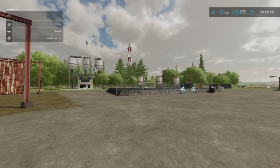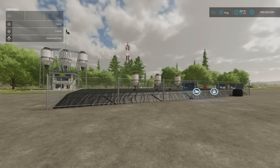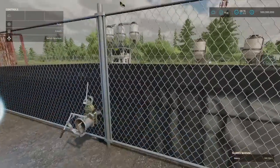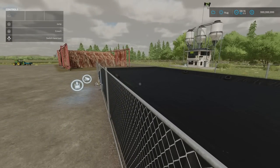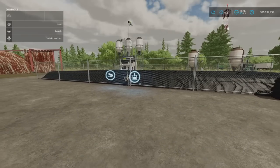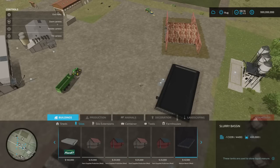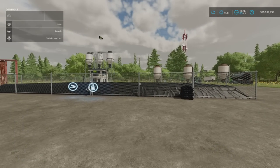Next we've got the Manure Basin by DMI 20mm. 3.31MB download, seven slots on console, 12,500 to buy, with 450,000 litre capacity — we can put in and take out slurry. I've put slurry in — I was hoping you'd see it filling up, but I think it must have a cover because I've put just over 100,000 litres in and nothing is showing. You'll find it under build mode, under silos. That's by DMI 20mm at Normandy.